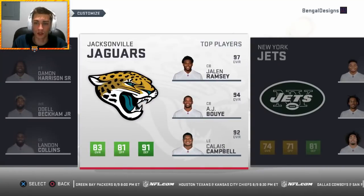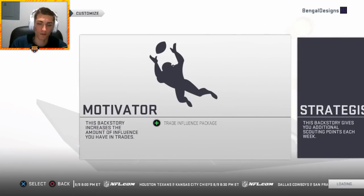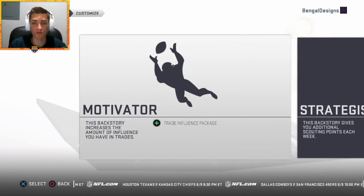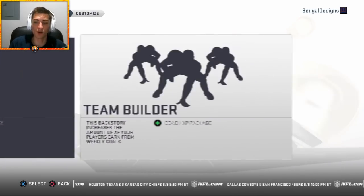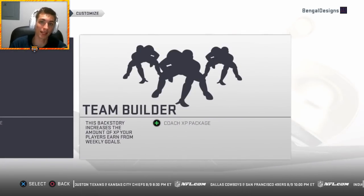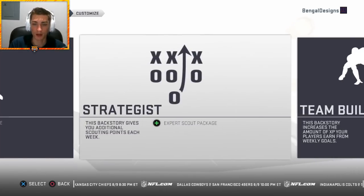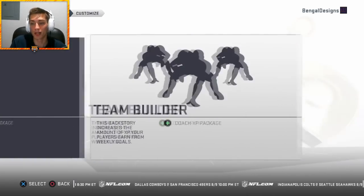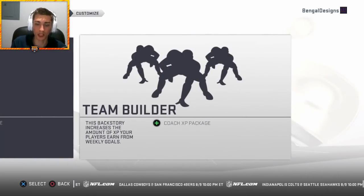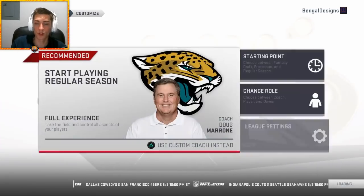We're gonna go ahead and choose the Jaguars here. Usually I will do a custom coach — for the fantasy style rebuilds where I'm trade-focused, I always choose the trade influence package. For the realistic style rebuild, it's more focused on drafting and progressing players, so I always do the coach XP package. I could do expert scout because I know I'm going to buy coach XP anyway, but I just usually always choose coach XP — it's more player progression focused.